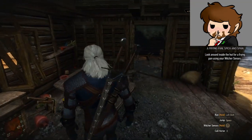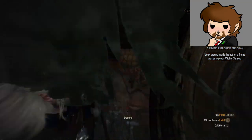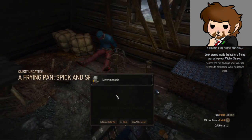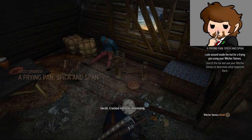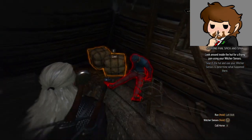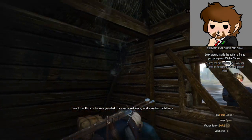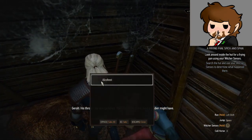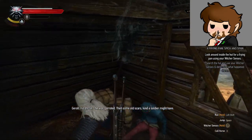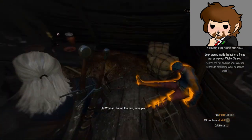I'm going to loot all your stuff while I'm here. Rotting flesh — a corpse. Explains the stench. Cracked monocle — interesting. His throat — he was garroted, and some old scars, the kind a soldier might have. Found the pan, have you?